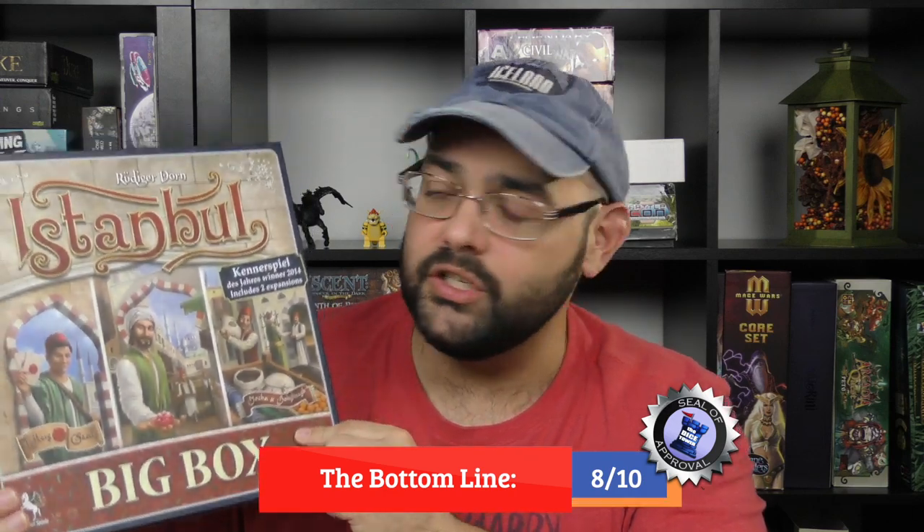So there you go — that is what I thought of the expansion. My bottom line is as follows: less distinct than the second expansion, Letters and Seals, this still offers many new avenues for clever play if the original game is growing stale for you. This is going to get an 8 out of 10, therefore it's going to get a seal of approval. That is Istanbul: Mocha and Bakshish. What you're seeing here is the big box, which includes the original game and both expansions — an awesome product, very well made, very well put together. But if you are buying them individually and you already had the base game, then I certainly recommend the expansion — and the other one as well. Go check that review out so you know everything that's out there for this. Seal of approval for the first expansion. I'm Z Garcia. I'll see you on the next one.